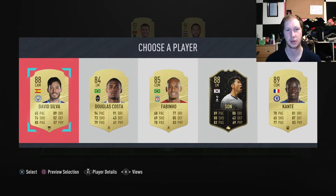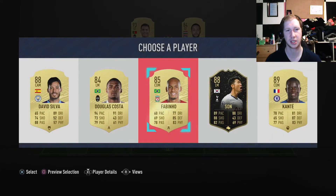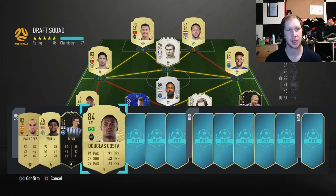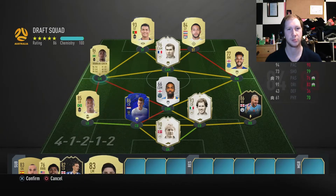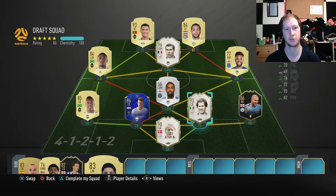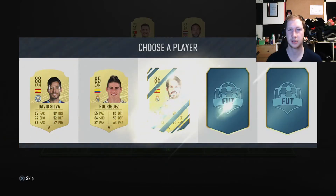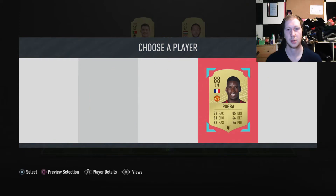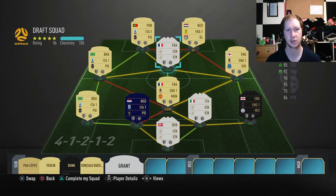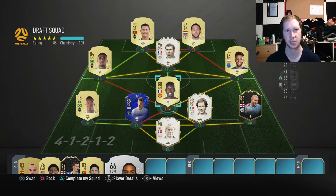We just want a better striker and we do need a better CDM. The play is to take Douglas Costa and chuck him on the left — that's going to boost up a lot of people. We could get an icon CDM which would be amazing but it's probably unlikely. For now we'll take Pogba, put him in there — he gets a strong link, six chem, but he could definitely play CDM. If we switch them around he loses a lot, so we're not going to do that.